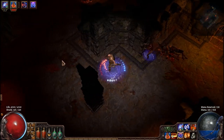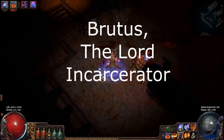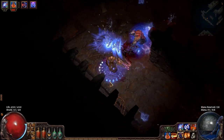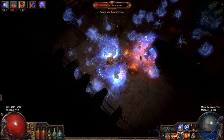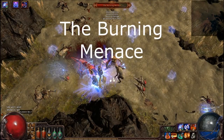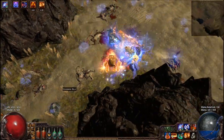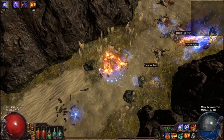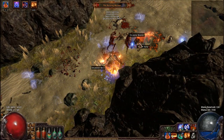We are now at the first boss in Act 1, which is Brutus the Lord Incarcerator. He has a Hook Attack which will pull you close to him. He also does a ground slam ability and regular melee attacks. The Burning Menace is a unique Hellion located near the end of Prisoner's Gate. He attacks quickly and deals fire damage with his auto attacks, and also ignites the ground on death like other Hellions.